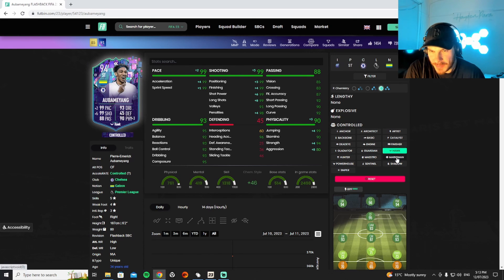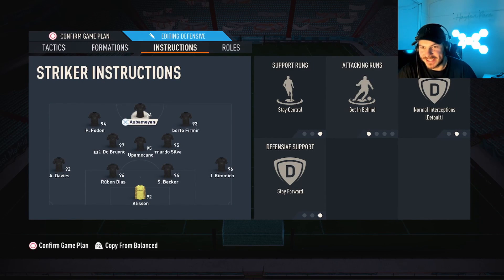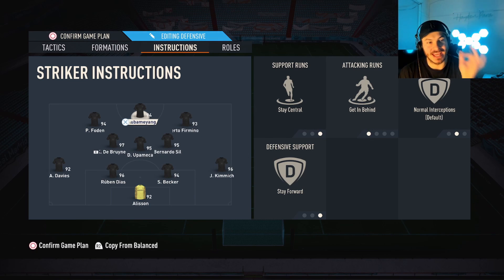Hawk boosts the pace to 99, shooting stats to 99, jumping to 99, 94 strength. If that doesn't work out I'll get marksman. So guys, we're gonna go Hawk chem style. Striker: getting behind, stay central, stay forward — that's how we're gonna play him. Make sure you guys like the video and now let's get into the gameplay. We're gonna get into the pros and cons after the gameplay. Let's go!